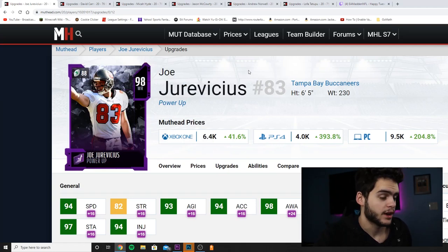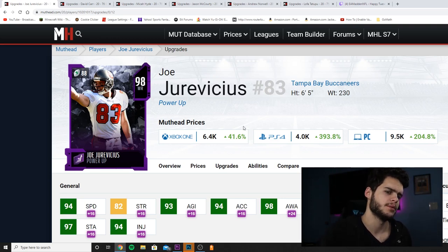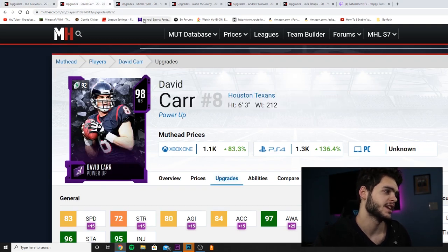On a Buccaneers theme team he's absolutely ridiculous — he's going to have 99 in like everything. I'm not really going for a Tampa Bay theme team in Madden 20, so let's move on to the next card, which is David Carr — quarterback for the Texans, six foot three, 212 pounds.